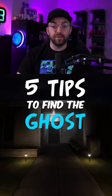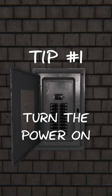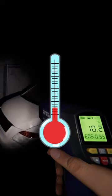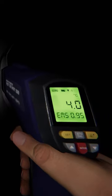Here are five tips to help you find the ghost faster in Phasmophobia. Tip number one: turn the power on. Once the power is on, all the rooms in the map will start to warm up, making it easier to find the ghost as the temperatures near the ghost will be lower. So get your thermometer out and start looking.